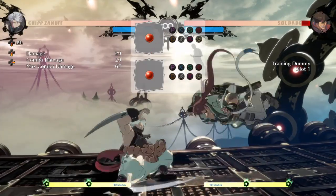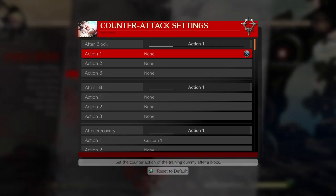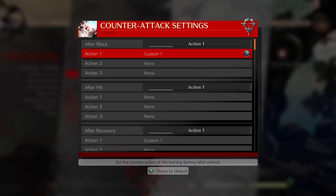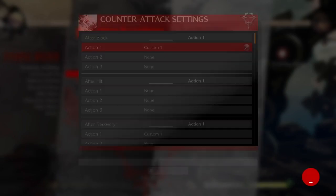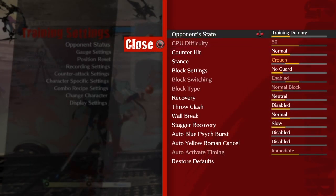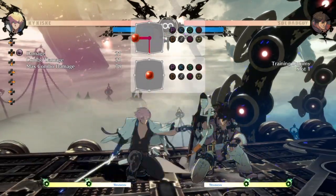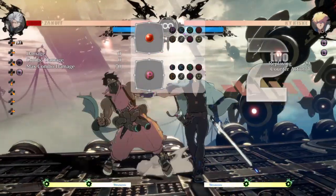Some moves have so much recovery that they're not really moves you would try to do a tick throw off of. A great way to test it is to go to training mode, turn on counter attack options after block, and set your training dummy to mash punch after block. That's a great way to train your tick throws because if you get good enough at it, you can actually grab them one frame out of block stun and grab them before they're able to get a jab out.